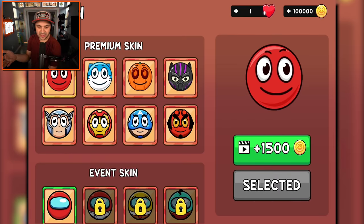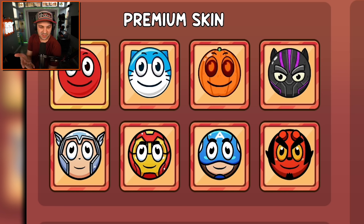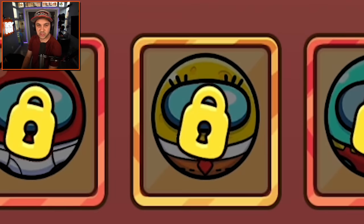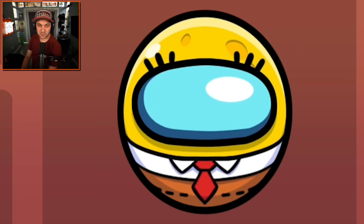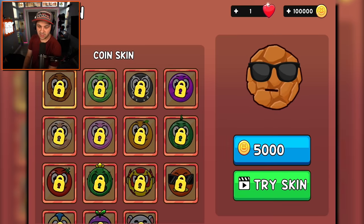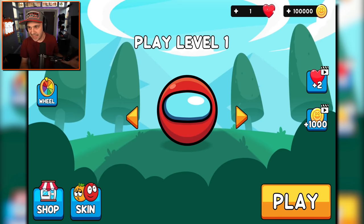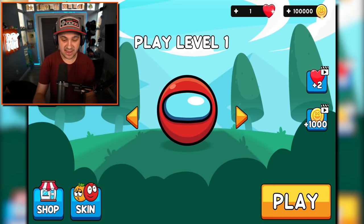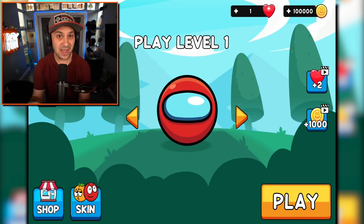There are actually loads of skins — you've got all the Marvel characters, and then of course we have our Among Us red ball guy. There's also a SpongeBob red ball guy, which is pretty hilarious, and a red ball that is a rock. But I thought we'd give this game a try — yeah, it's a red ball kind of ripoff spin-off sort of thing, but maybe it's good. We've got to at least try it, so let's play it as the Among Us red ball.